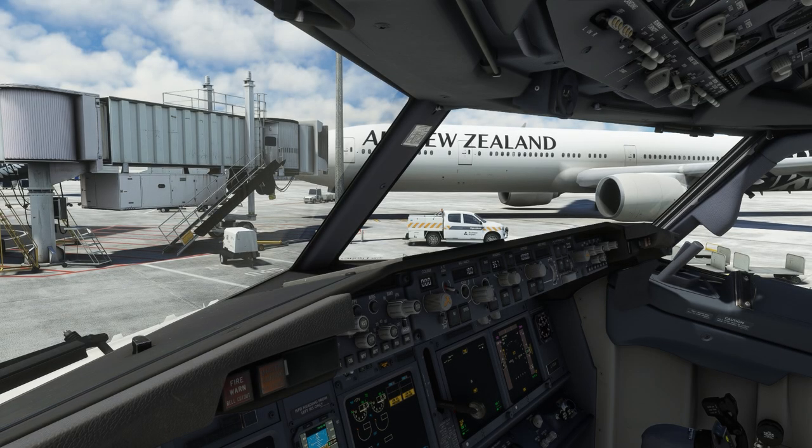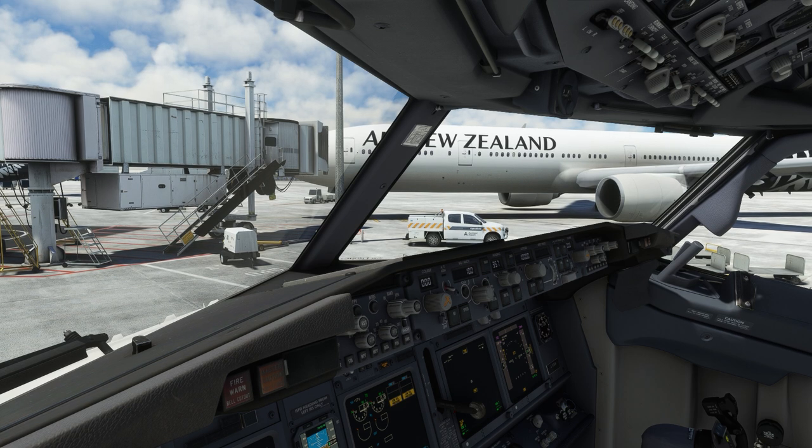Back now in the virtual cockpit of the PMDG 737 — it looks like my virtual first officer has completed none of the setup, so I'll crack on with that for our virtual flight to Wellington. I hope you enjoyed seeing FS Realistic's avatar update — it's a really cool feature allowing you to complete walkrounds or explore high quality sceneries like this Auckland scenery from Flight Beam Studios. Massive thank you to FS Realistic for sending me a copy of their product. It is available on a seven-day free trial — all the information is in the video description below. If you enjoyed it, smash the thumbs up, subscribe to stay up to date, fly safe, and I'll see you on another livestream or video very soon. Cheerio.